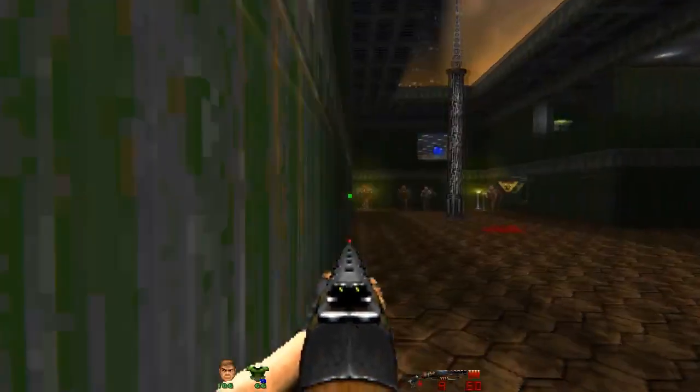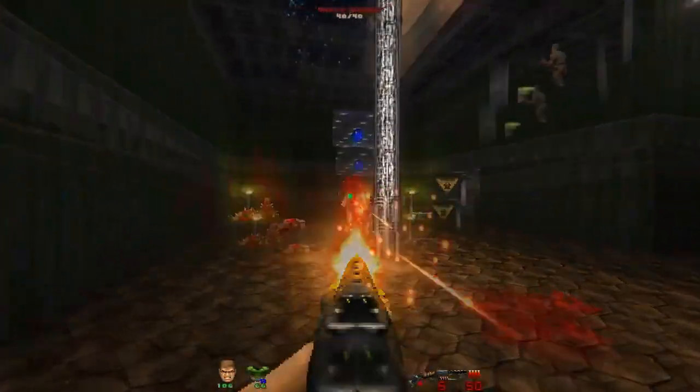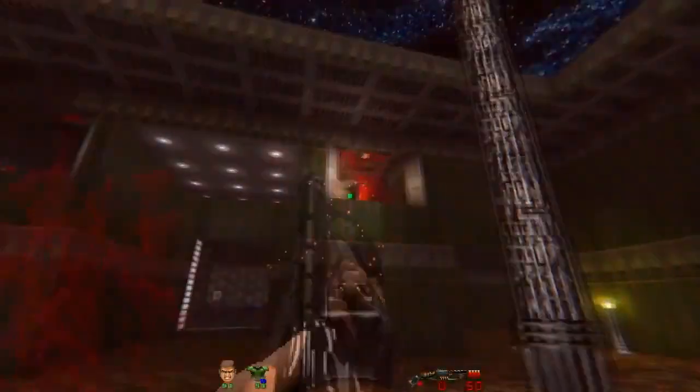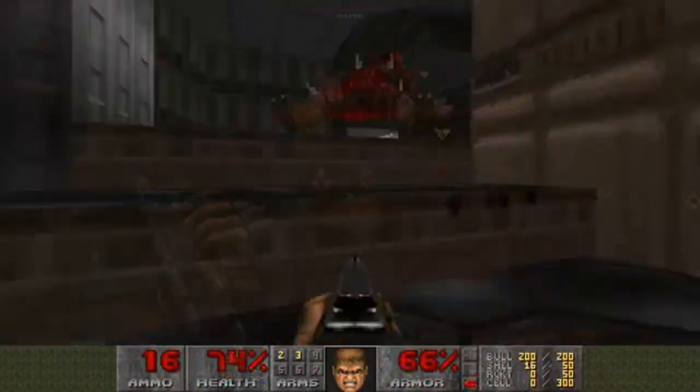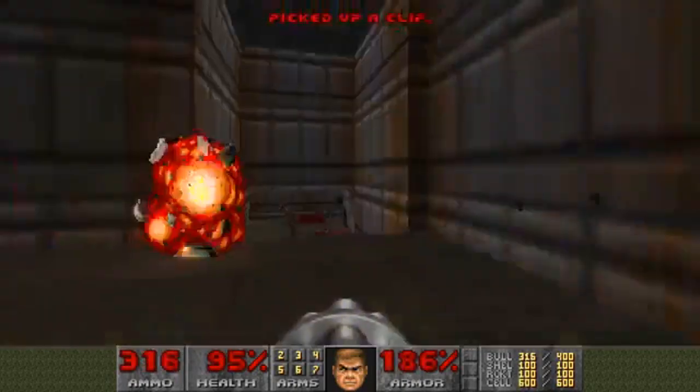Not too long ago, the rules of a first-person shooter were a bit more simple than what we play today. The objective was still the same — make your way to the end of the stage and shoot anything in sight — but it was a little less hand-holding, for lack of another term.